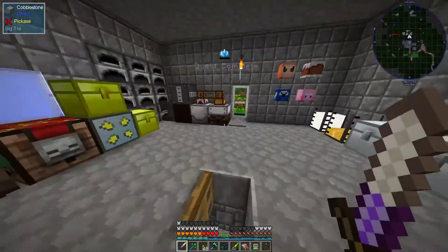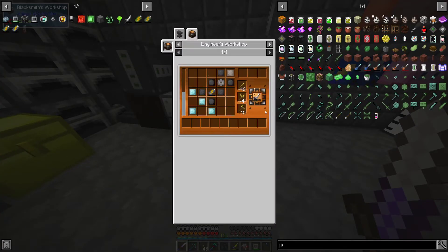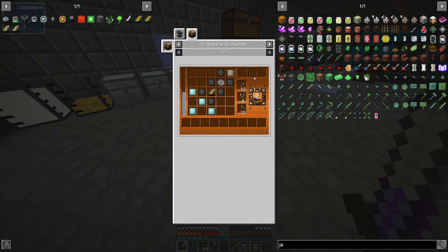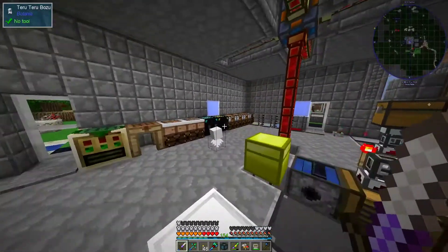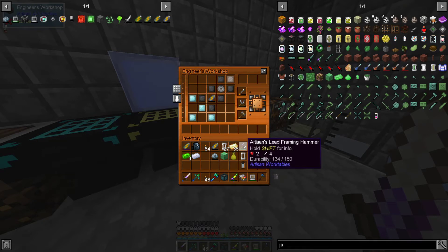We're also going to do the nano saber. No longer need a storage crate. Engineer's workbench - okay, that's kind of dumb, I'm not sure why it would be over here, but okay. What do we need for it? I don't know why I couldn't do it in the carpenter. All of that's in there, let's put this up.